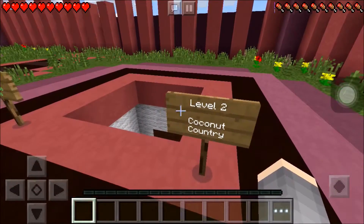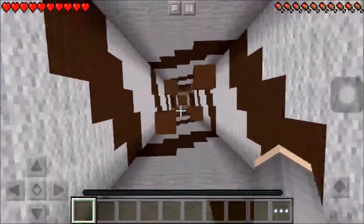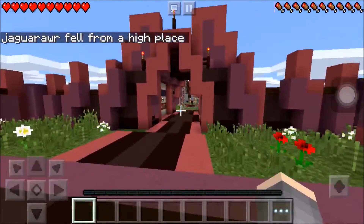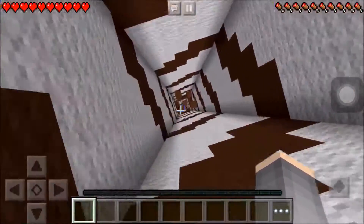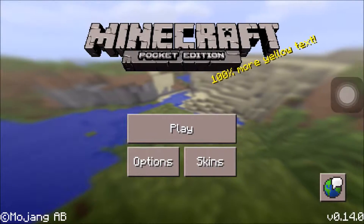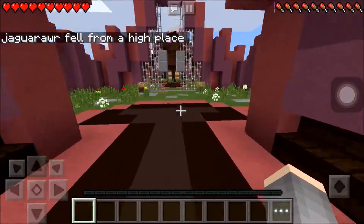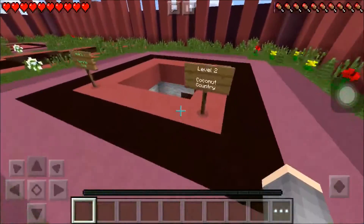So here we are. Level 2, Coconut Country. This seems as difficult as the first — oh jeez, there's actually things in the middle. I didn't see that. Let's see if we can get this from another angle. That was a complete fail! Main menu! Why do you do this to me? I feel like I'm going to rage quit so fast — we're only on level 2 and I'm already feeling aggravated.